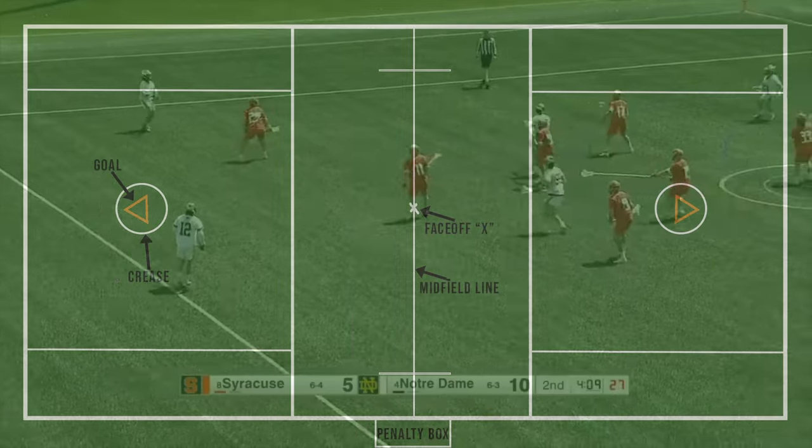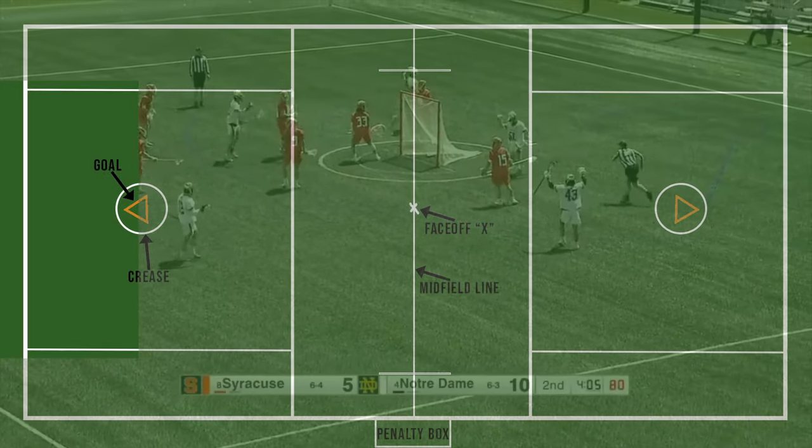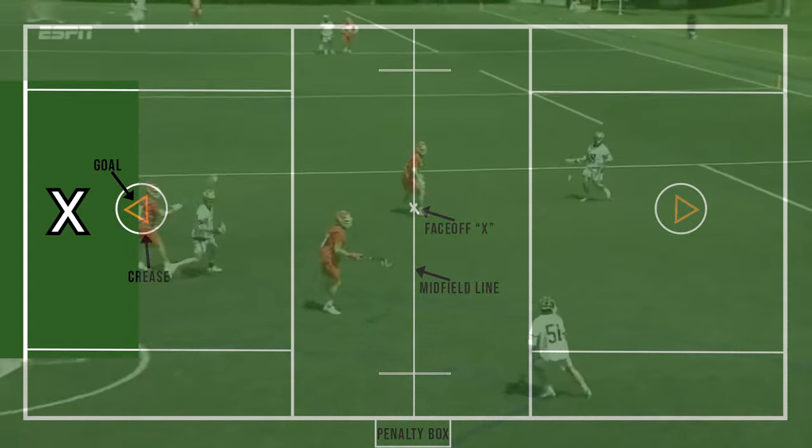One other thing to keep in mind is that like hockey, lacrosse players can move freely behind the goal. The area behind the goal is called the X, and many times at least one offensive player is at X during a game.